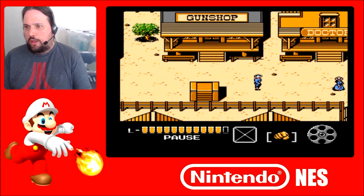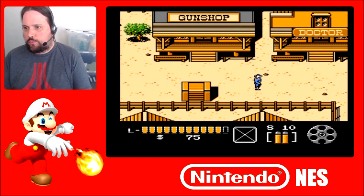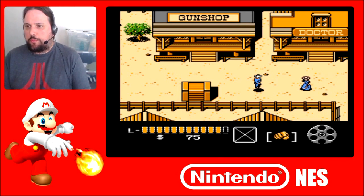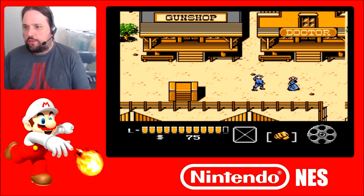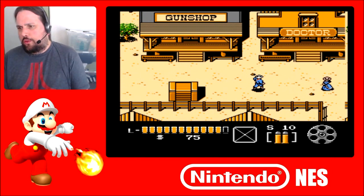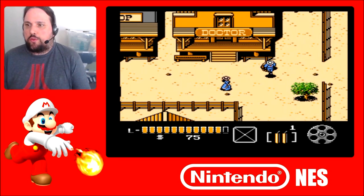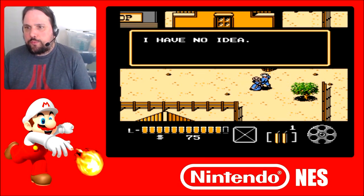One thing I had to figure out when I started playing was the weapon part of it, because you've got your pause button and your select button. If you look down in the right-hand corner, it tells you - I guess that's the dynamite I just bought, and that's my fist, so that's my weapon of choice right now. And there's some bullets - I don't know if those are brass bullets or lead bullets, and then silver bullets or something. I guess there's a difference. I don't have the manual to this game, so I'm sure it explains it pretty well in there.